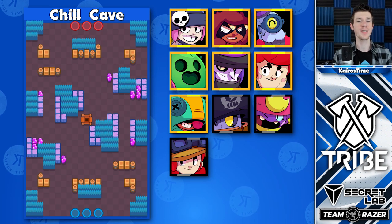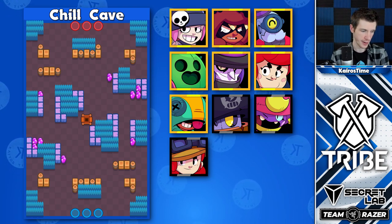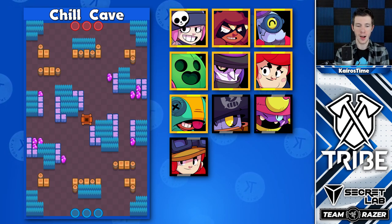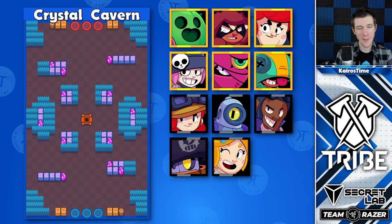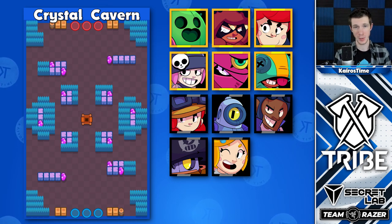For Chill Cave, one of the most interesting things is the choice of Penny over Pam as a Gem Carrier because of that protective wall she can throw her turret behind, with Barley as a competitive option that also brings Mortis in as a solid counter. We also have Crystal Cavern, which is a traditional Gem Grab map with your best comp as Spike, Nita, and Pam — typically with Pam in the middle and Spike and Nita on the sides.